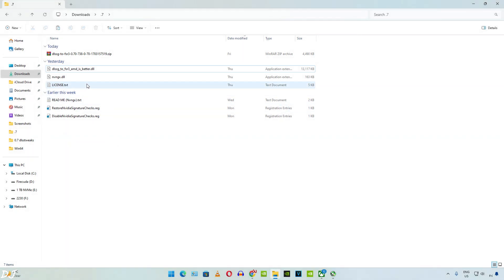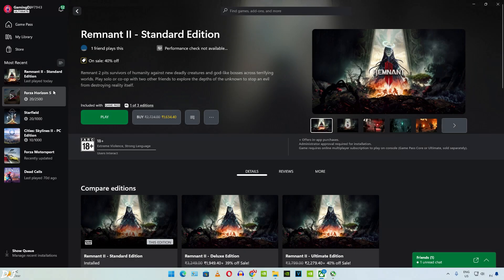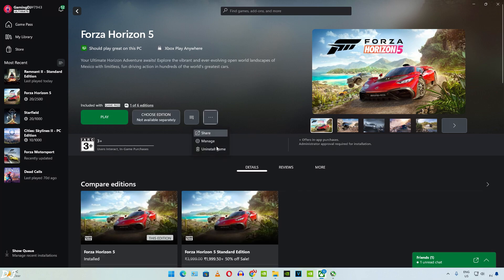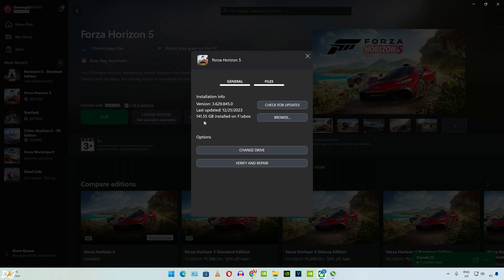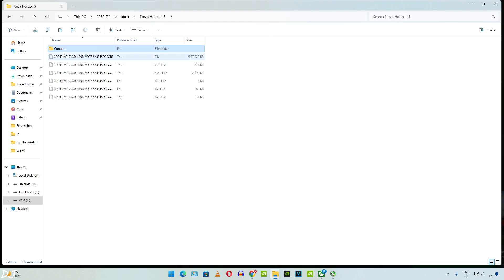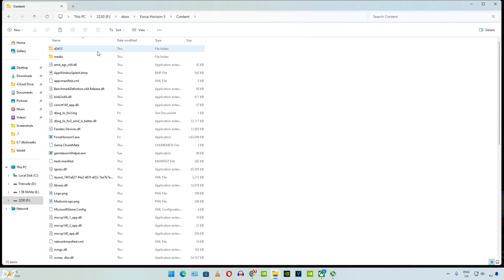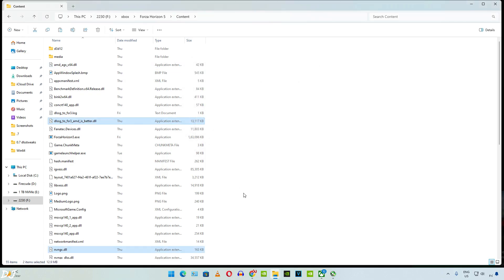Now I'll show you how to get the mod working with Forza Horizon 5 — again using the standard version. Copy the two DLL files and open the game's install directory. The game is 141.55 GB in size. Open the content folder and paste the files there. If you're doing it for the first time, you won't see the override prompt. That's it — we are ready to run the game.